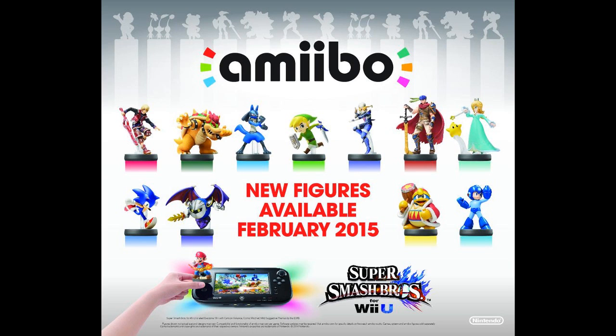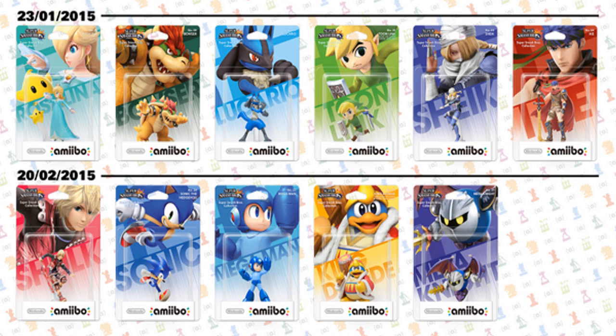We now have release dates for the new Amiibo in America and Europe. All figures will be releasing in America in February 2015. In Europe, on the 23rd of January, Rosalina, Bowser, Lucario, Toon Link, Sheik, and Ike will be released. Then on the 20th of February, Shulk, Sonic, Mega Man, and King Dedede will be released. So we've now got release dates for those new Amiibo for both America and Europe.